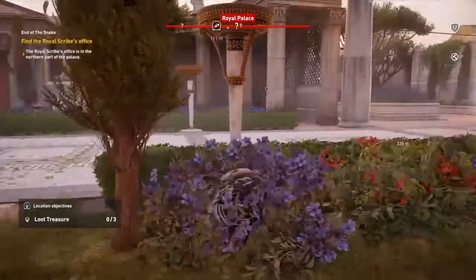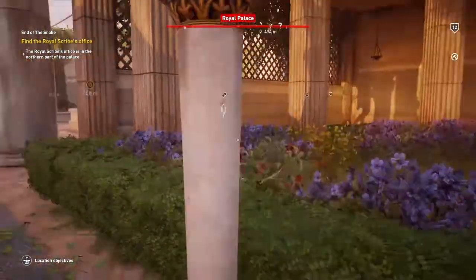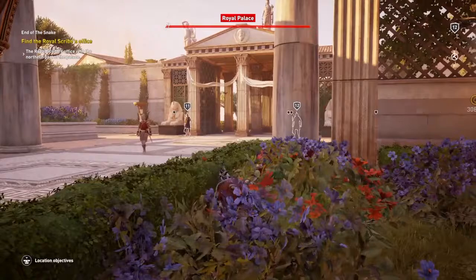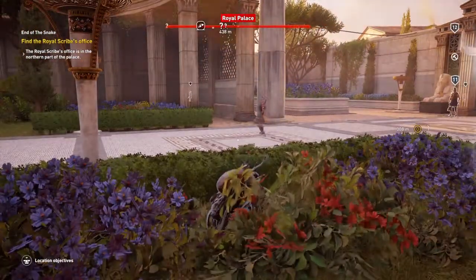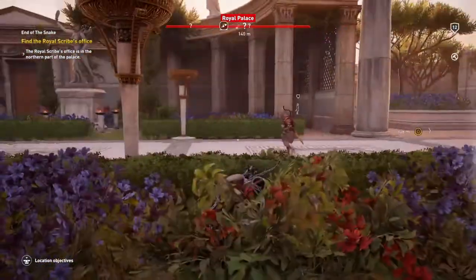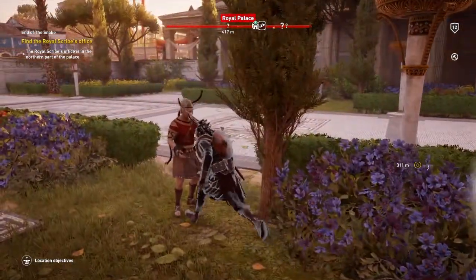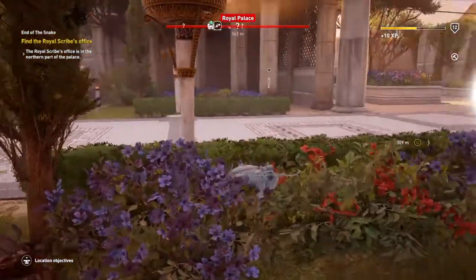Welcome back to a little bit more of Assassin's Creed Origins. I am Dave. I'm not exactly sure what I'm trying to do here — well, of course I do. We're trying to find the royal scribe's office. And I'm trying to lure every single guard, one by one, into this little flowery bed, because there's a bloody lot of them. And then I can go and kill you with my little dagger.